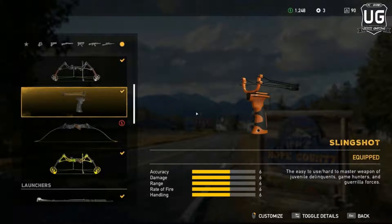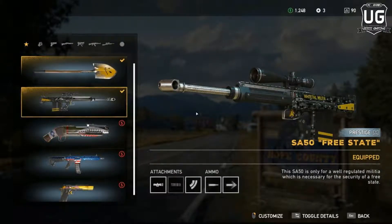In the third spot we have the SA 50 Free State. If you are looking for an all-round great sniper rifle that balances heavy stopping power, range, and a semi-auto rate of fire, the SA 50 Free State comes highly recommended. It sports a solid rate of fire with little recoil when aiming down sights, and when equipped with a suppressor you can make short work of any enemy camps with little consequences.